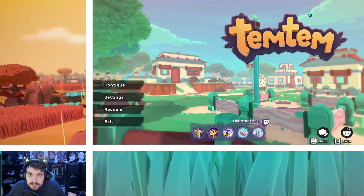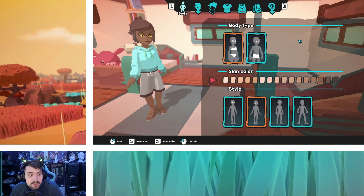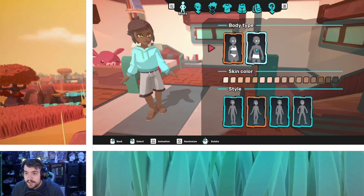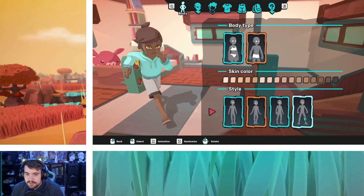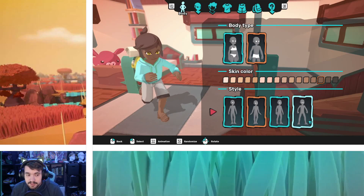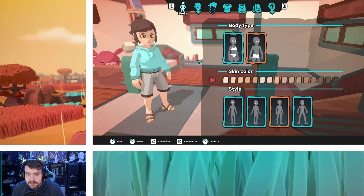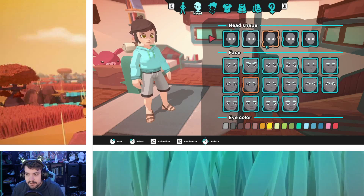First we're gonna start off by making a character. I'm gonna do a male body, and look at all the running styles! This is the Tom Cruise run — I'm definitely doing that. I'm gonna try to make it a little bit beachy.